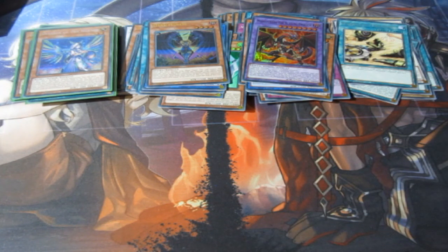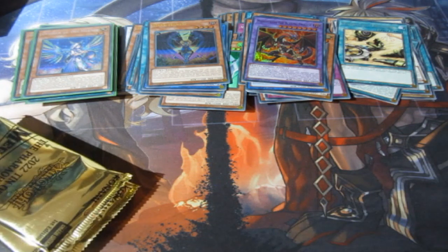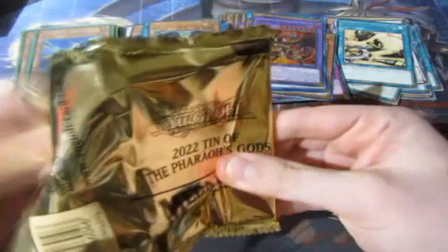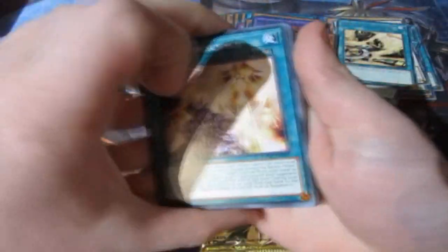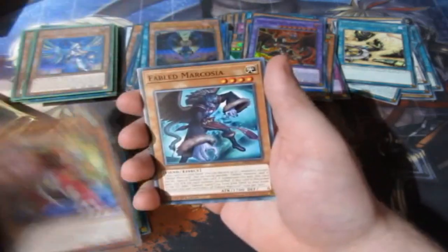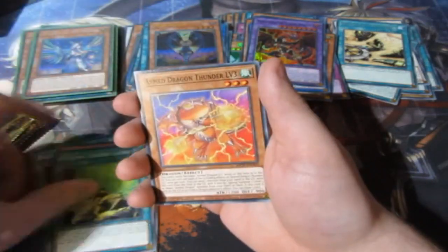We're now moving on to the second layer of the Mega Tins. A lot of people said you'll never get a Pot of Prosperity in a case, you'll never get a second one — and I just opened one tin and pulled two. So it is possible to get more than one. Now I've got a playset, so if I get a fourth one it's going up for trade or sale.